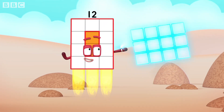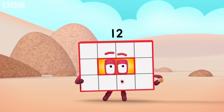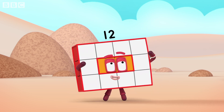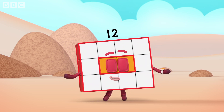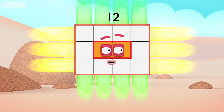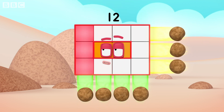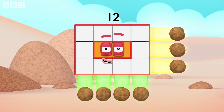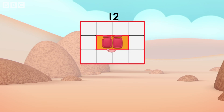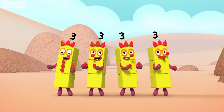Rectangle right. Turn! I'm rectangular twelve, I'm ten and two. I make an array, that's what I do. When I put my blocks in columns and rows, I make an array and my rectangle goes like this. Four by three is my next array. Four lots of three, you could put it that way. And this rectangular display is about to show you how it's made. Break away! Four threes! Look at me!